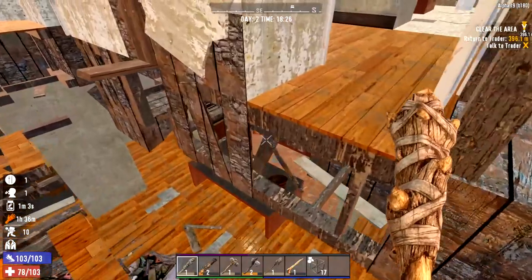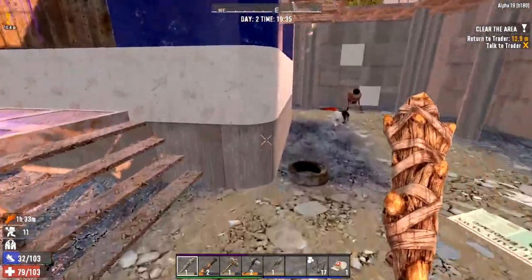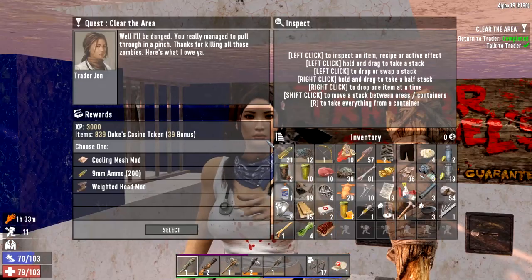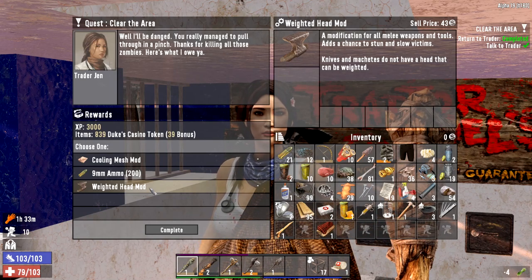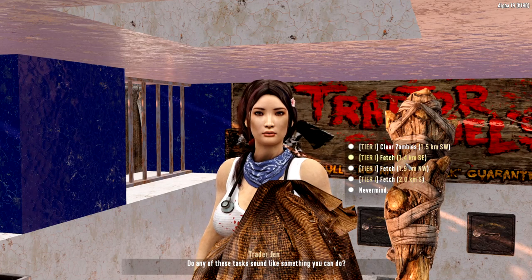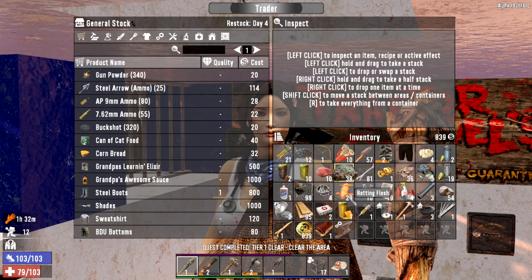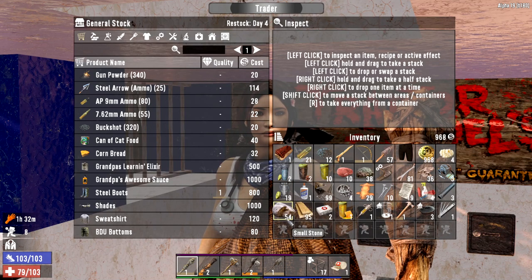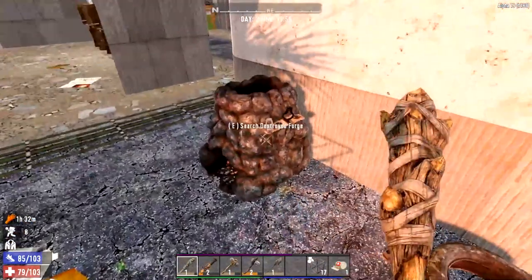After that episode, let's get back to Trader Jen. What an ordeal. Let's see what Jen's going to give us - that was no tier one quest. We got a weighted head mod as a reward - let's take that. We've got another 968 dukes, doing okay for dukes. We're definitely in need of medical supplies if you keep sending us on trips like that.